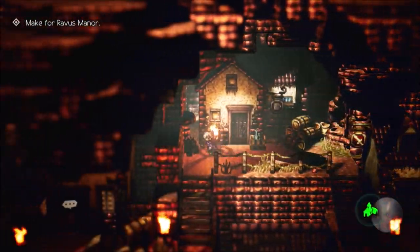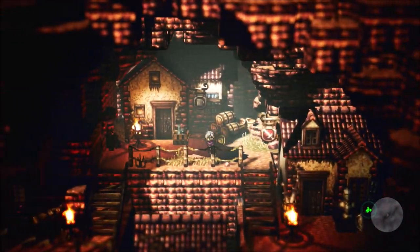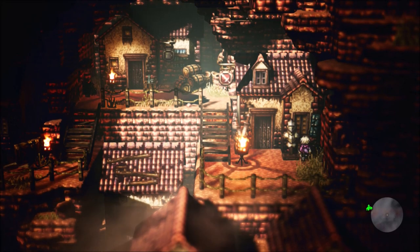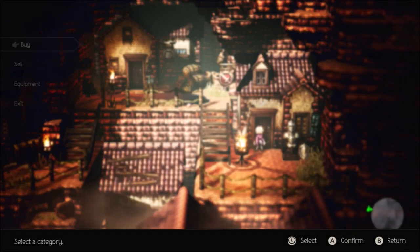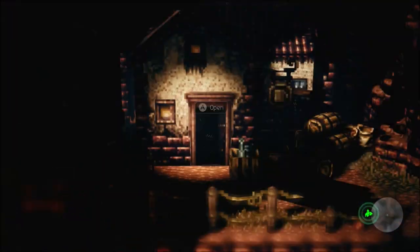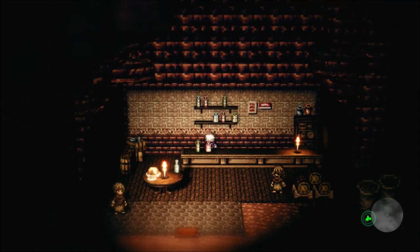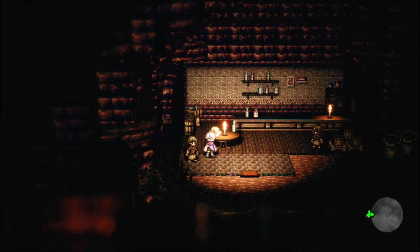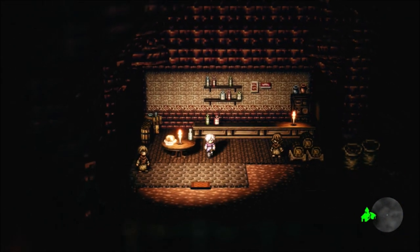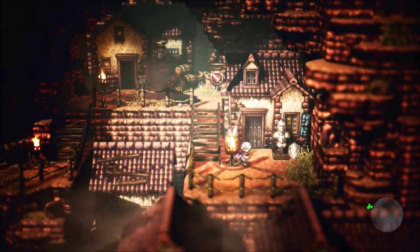Now we can finally move around — hold the B button to run and use the analog stick to move. You can enter areas by pressing the A button. I check a couple of buildings but there doesn't look like there's anything in them. Let's head down here to the armor shop.